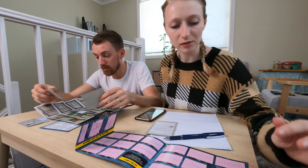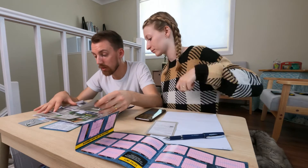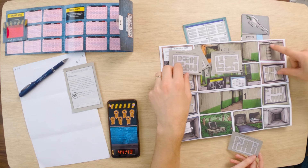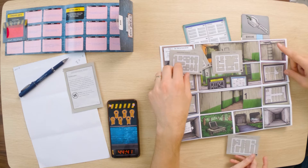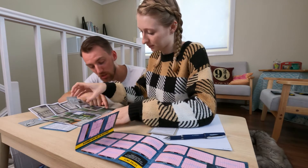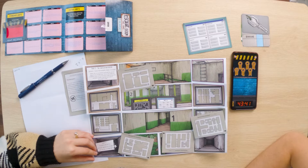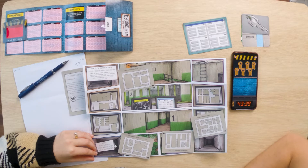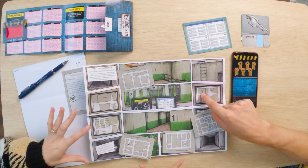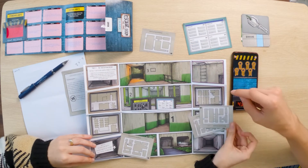Determine the order of the floor plans and arrange them from three to zero. There are colour codes on the edge — so you climb up. There's a boat and a hatch. Warning: ventilation hatch open. That is this one — so that's level three? Yes, because that's where the fire is.